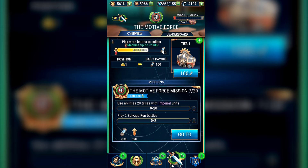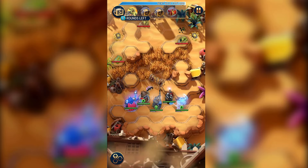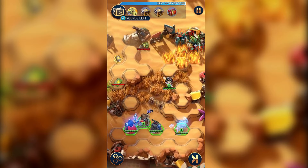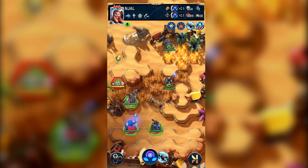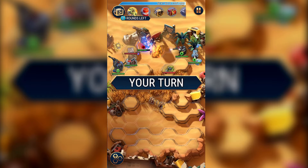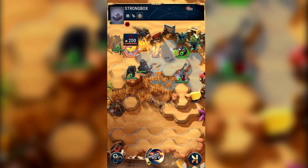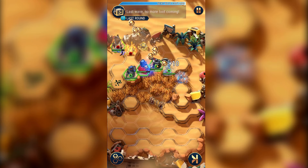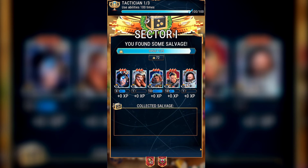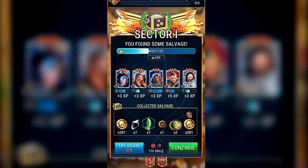Mission 7 sees us start to use up some of our saved tokens — we have to use abilities 20 times with Imperial units and play 2 salvage run battles. Save your salvage run tokens from the day before to glide through this mission. Pick characters with actives that are easy to use, and make sure you do the Imperial salvage runs, not the Xenos or Chaos. A small tip: in Imperial salvage runs, have Adepta Sororitas sisters like Vendicta, Isabella or Rosita, as their Active Faith skill gives an extra 10% crit chance — important for breaking through the Metal Strongbox.